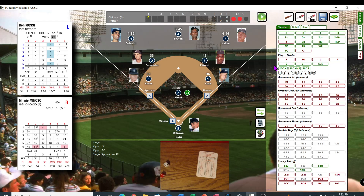First and third, two outs. White Sox threatening early. Mini Minoso — good man to have up there. Roll a 34, that's a 31 — that's going to be a fly out to center. Double-checking — 31 is a fly out to center, that's what I thought.